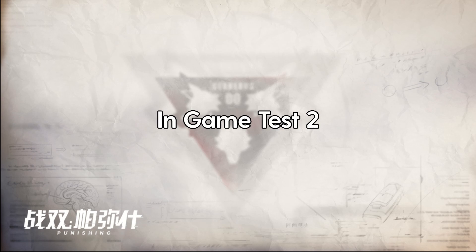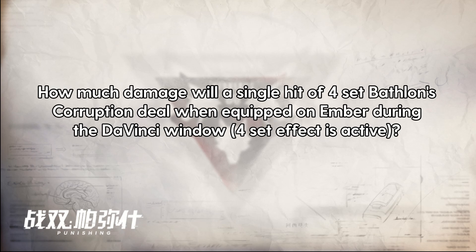So I was correct on the Astral test, but let's do one more to confirm. This time I'll do a weirder example. How much damage will 4-set Bathlon's Corruption deal when it's equipped on Ember and has all our QTE buffs up? I'll just show all the stats, and you can try calculating for yourself as practice. Note that not all of the buffs and debuffs that I show will apply, so carefully pick which ones to add into the formula.